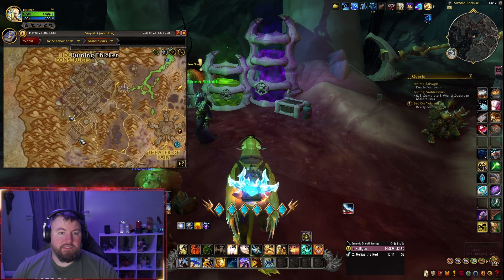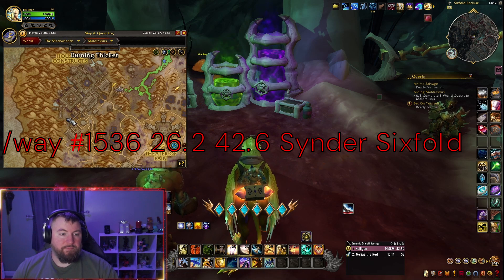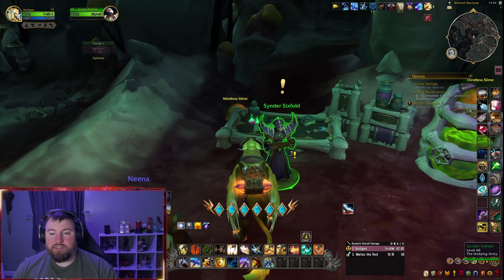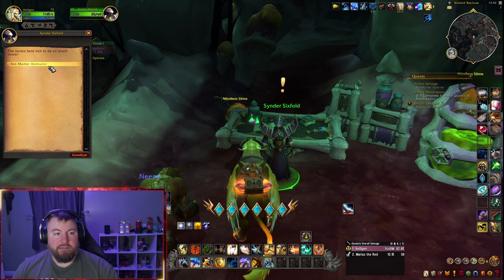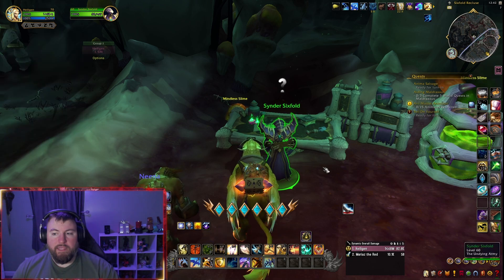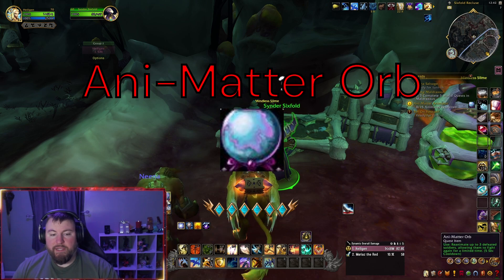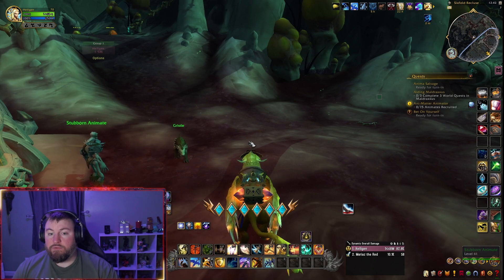The coordinates are going to be 26,42. You can see where I'm at on the map also. He's going to give you a quest — accept the quest, called Any Matter Animator. It's now going to give you an object called the Any Matter Orb. I just put it over here on my bars so it's easy to use.